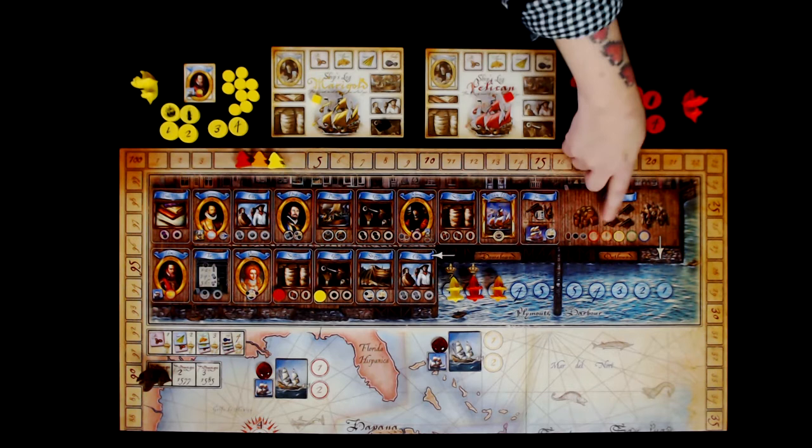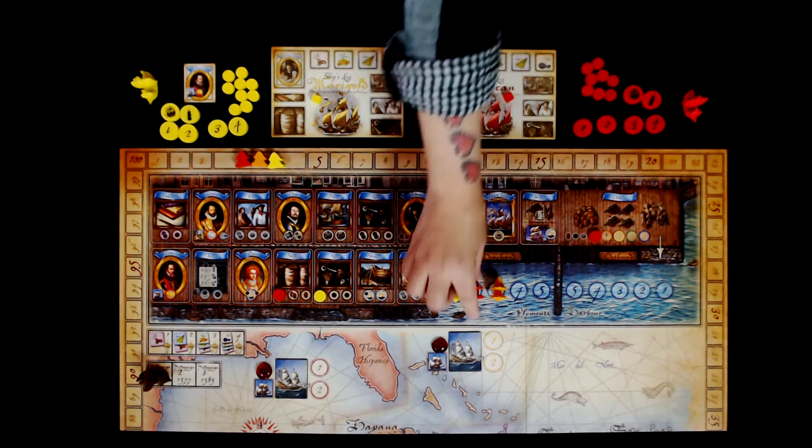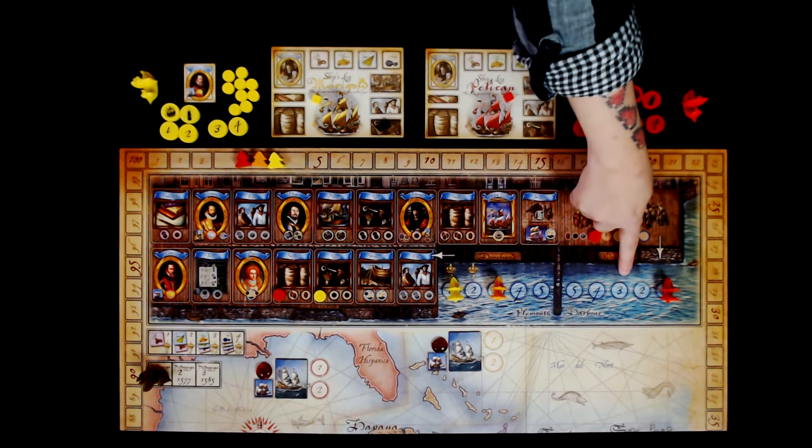Once you get to the last spot on the player board, you can take one of any supplies — either a supply barrel, a gun, or a crew member — and then you're going to bring your ship to the harbour. If Red got there first, they would place their ship on the first spot, so they'll get to sail out in the second phase first. The player order here is not necessarily going to be the player order for the second phase.